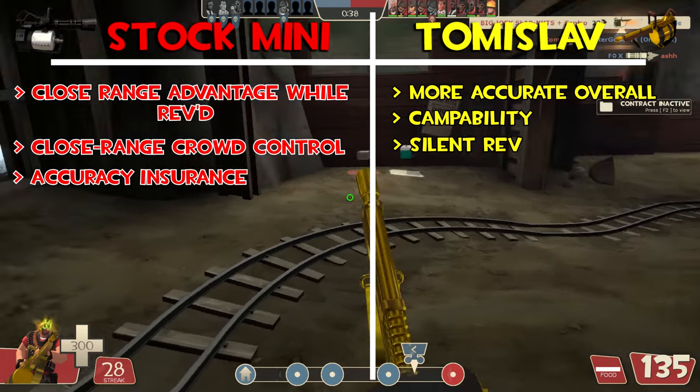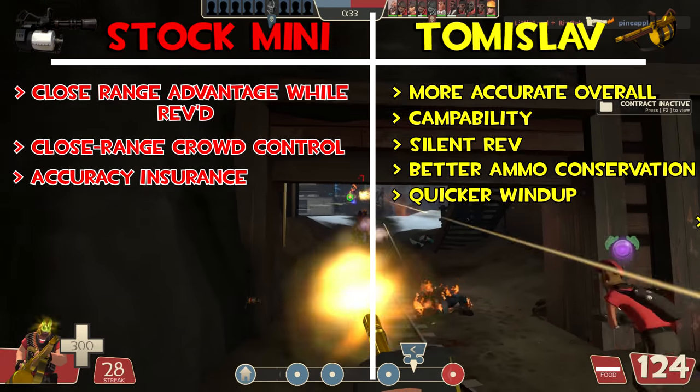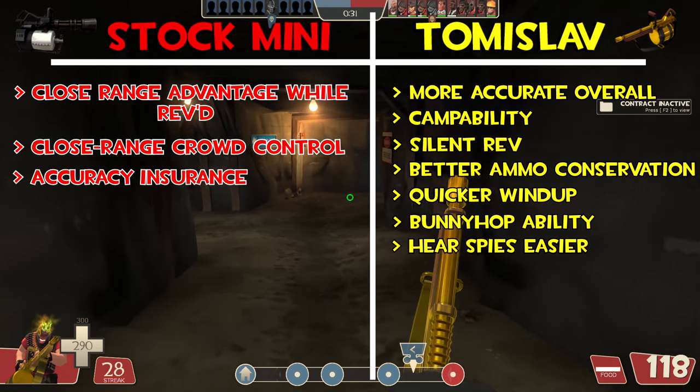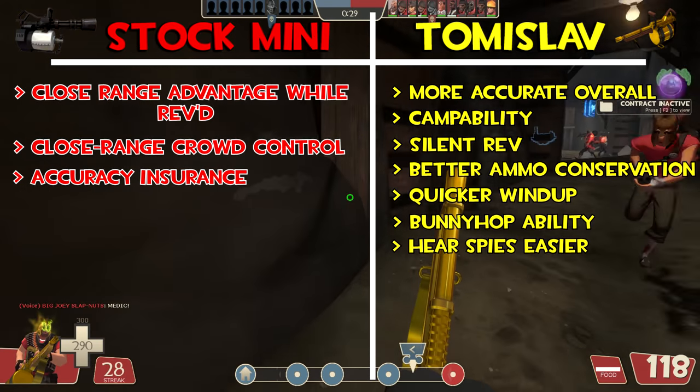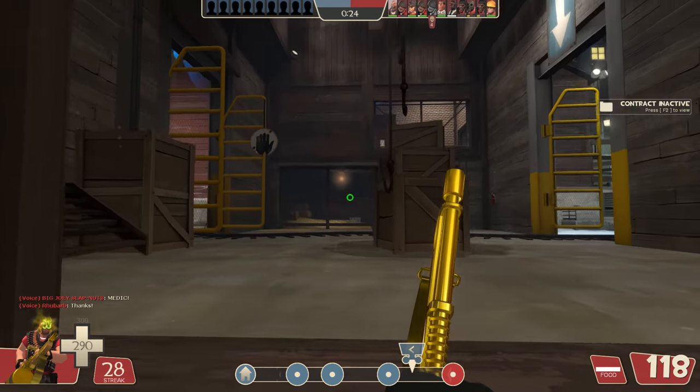So for yet another category, the Tomislav takes it all, granting better ammo conservation, a quicker rev speed, bunny hop ability, and allowing you to hear spies much easier. It seems like the Tomislav may be taking the lead here after all. But now for the final and most crucial section.